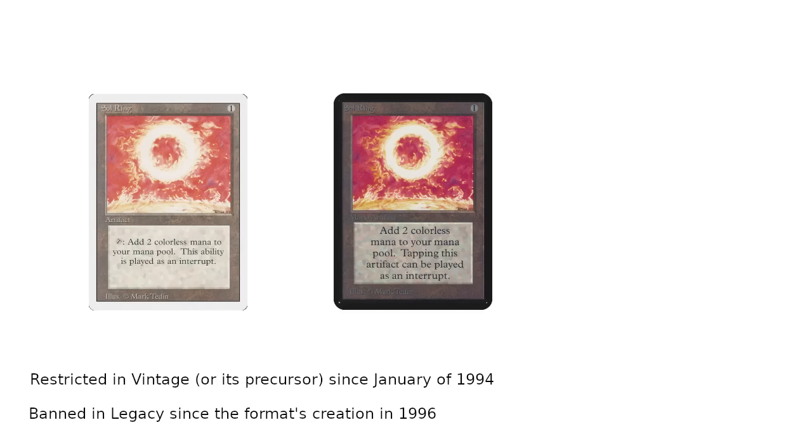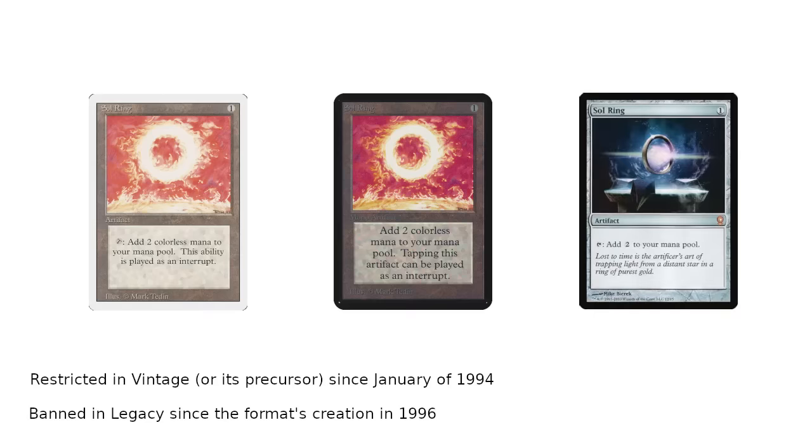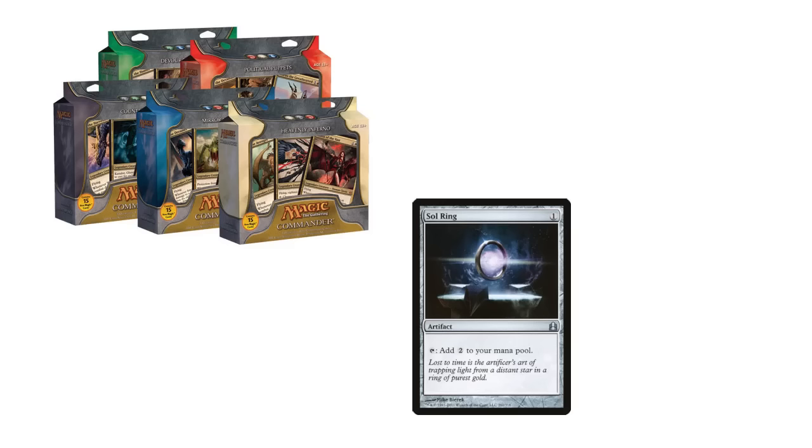The card commanded fairly high prices all through the 2000s, with it being reprinted in the limited run From the Vault: Relics, but still keeping most of its value. Then it was reprinted in the first Commander set in 2011, as one of two cards included in all five of the set's pre-constructed decks.